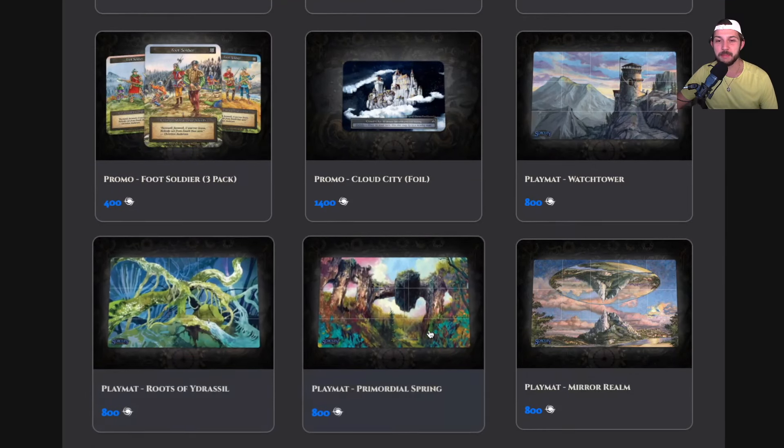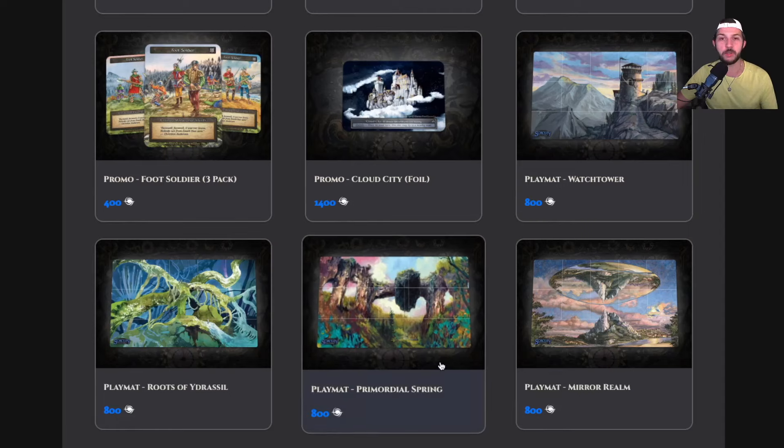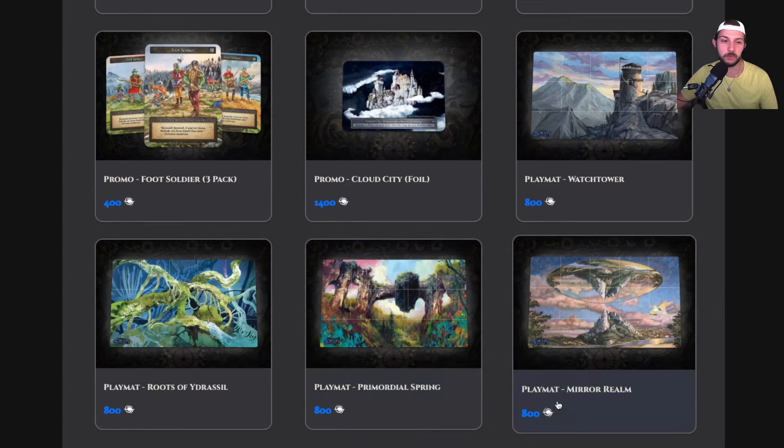One huge thing — the play mats at 800 dust feels like such a good deal. I'm very grateful I was able to get a Primordial Springs artist series play mat as well as a Mirror Realm.